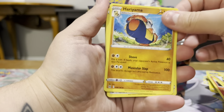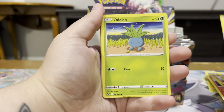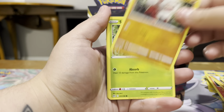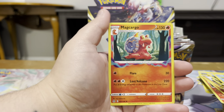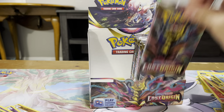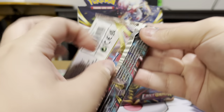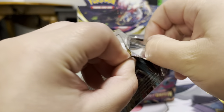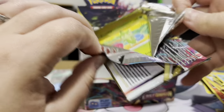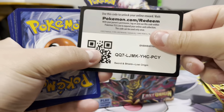Our Energy, Hariyama, Archen, Medicham, Poliwag, Oddish, Growlithe, Seedot, Tynamo, Inkay Reverse, and a Magcargo — Beep Beep. I said that to one of my coworkers one day — 'Magcargo Beep Beep' — and I think he wanted to throw something at me. His reaction was like, 'What?' But every time I see Magcargo, it's just Magcargo Beep Beep.